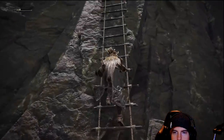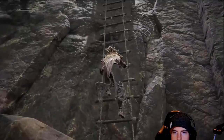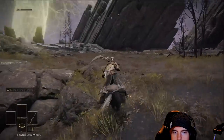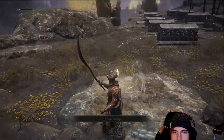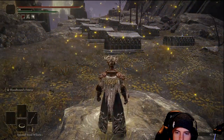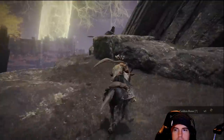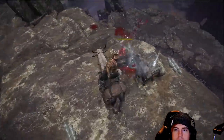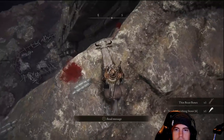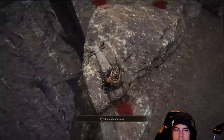Heading back to that ladder, we'll start heading up. We're kind of going along the mountainsides, constantly going up some ladders — a lot of very straight and narrow alleys. Over on our left is going to be another Lost Grace location, and we'll also have a graveyard filled with those gold runes. On this guy sitting next to the cliffside, there's going to be one of those somber smithing stones.